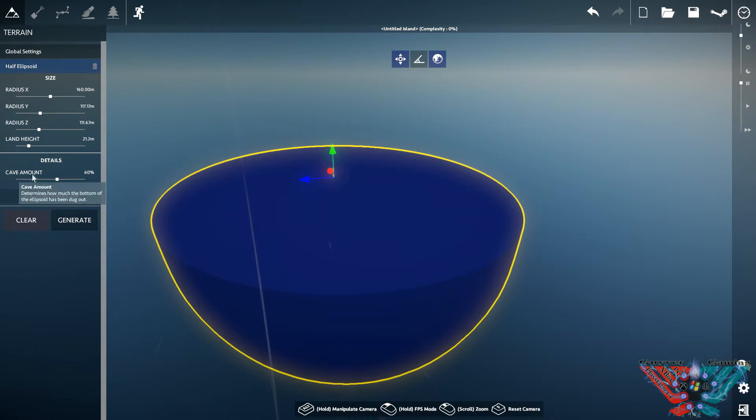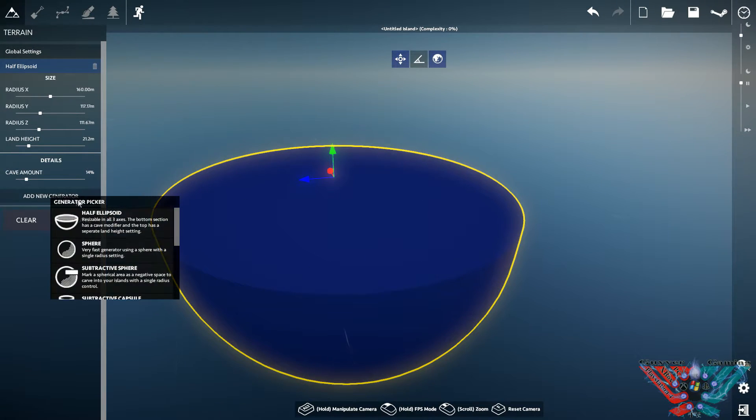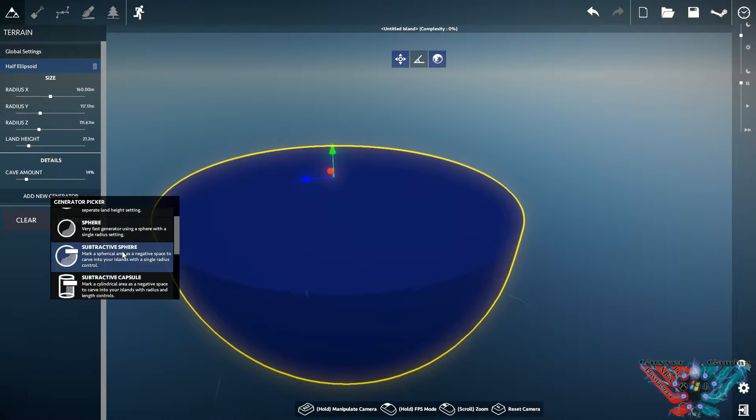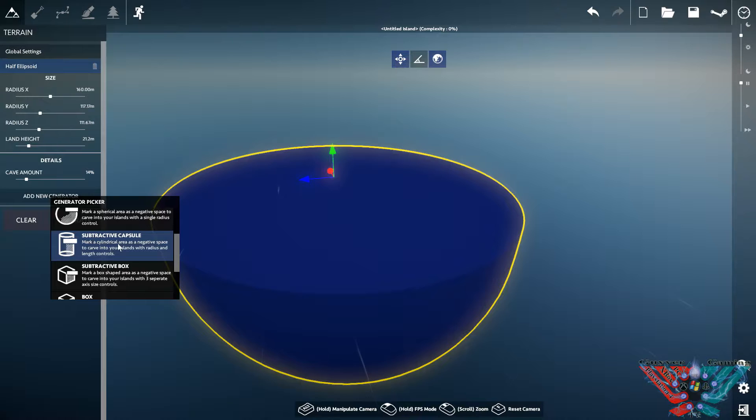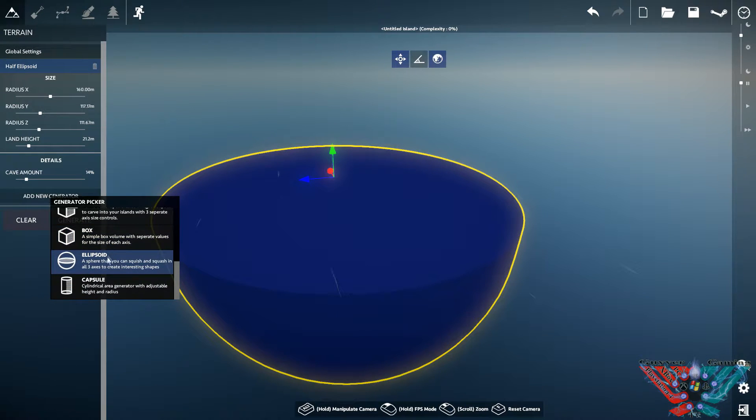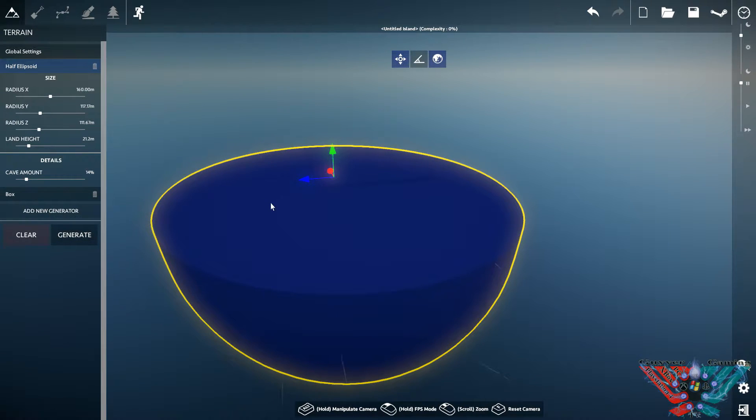The cave amount will adjust how many caves, gouges, and holes get put in the bottom. You then hit generate and it will create an island. You can add other bits - another ellipsoid, spheres, or a subtract sphere where it cuts out the shape. Capsules and cubes can add or subtract. We'll chuck a box in there.